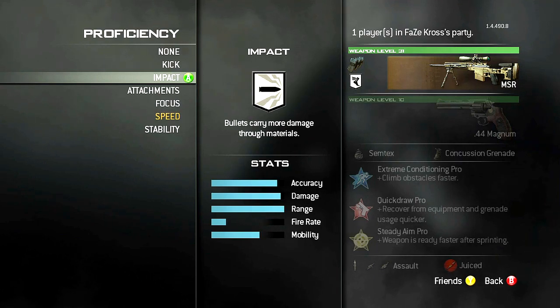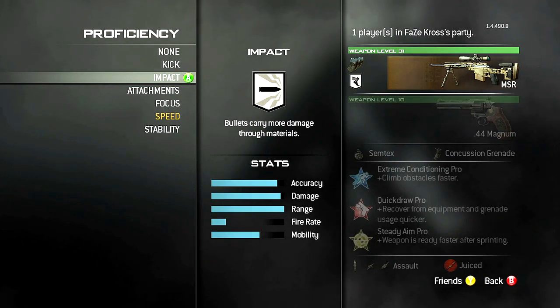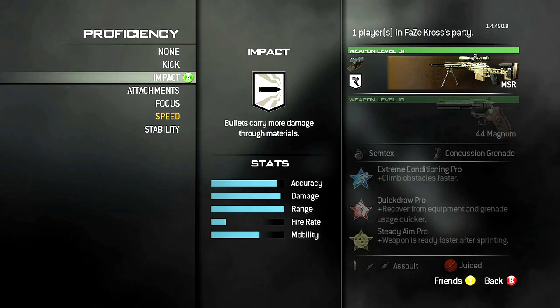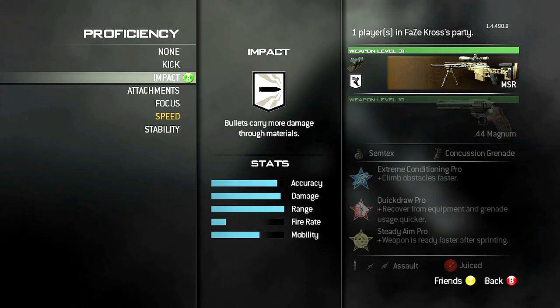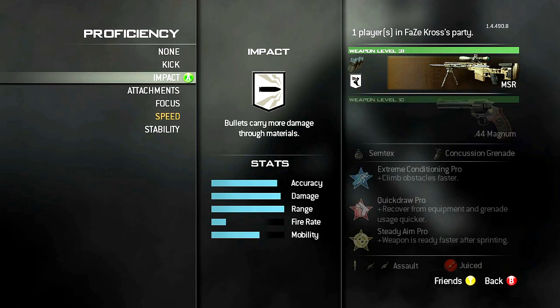Alright guys, what's going on? This is Faze Cross, and I wanted to discuss Impact with you. A few people have been asking if it helps you get collaterals, triples, things of that sort. I wanted to go over each sniper rifle and go through every single one of them with Impact and without, and show you that there is no difference between using Impact and the chance of getting a triple or a collateral at all with each weapon.